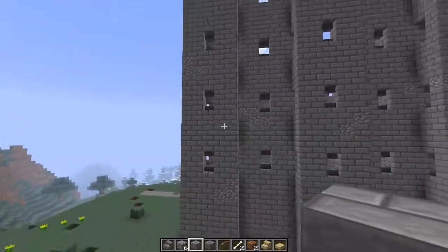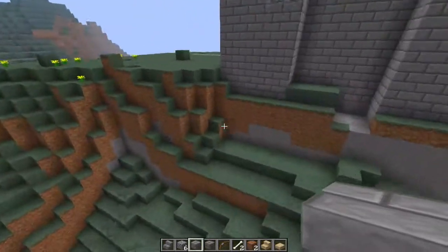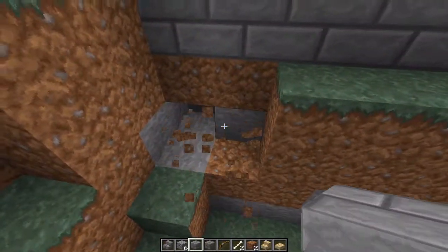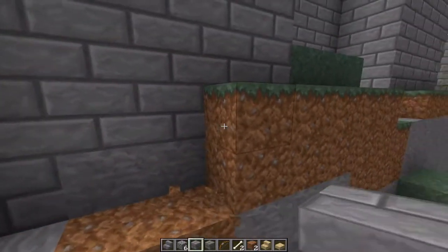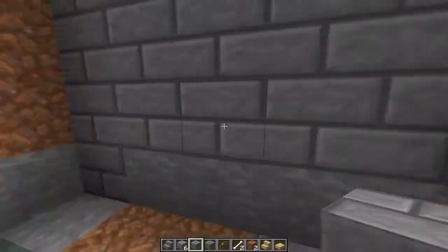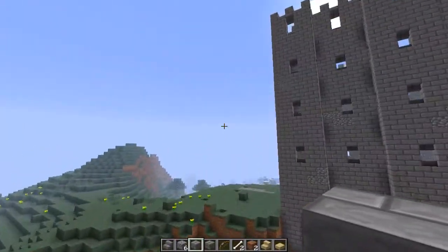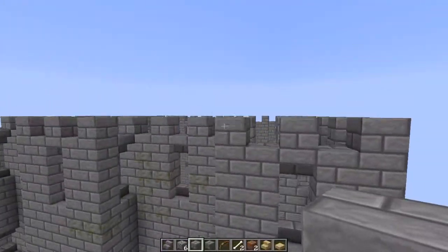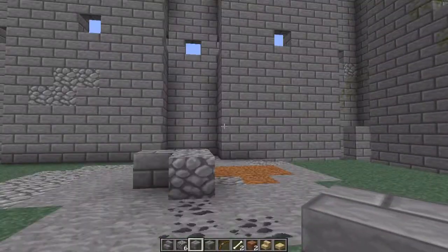We're done with the outer wall — that looks awesome. We need to make sure we're going all the way down to stone. I just broke one, but that's something I don't believe is necessary right now because I want to get inside. I need to come back around the outside and do that — I might do that off camera. Give me something to do when I'm not doing anything else. Here we are, we're inside finally — here's our castle.